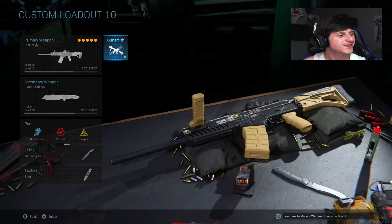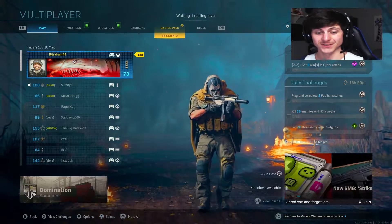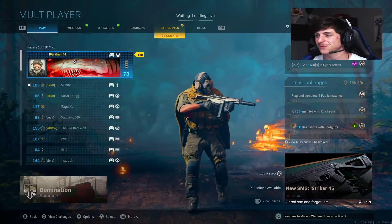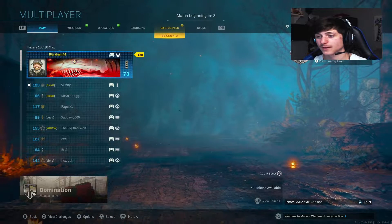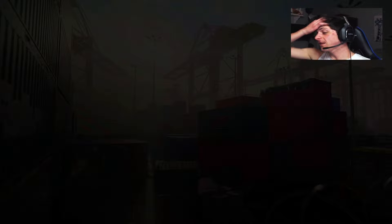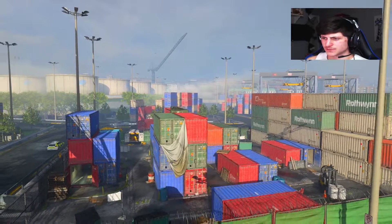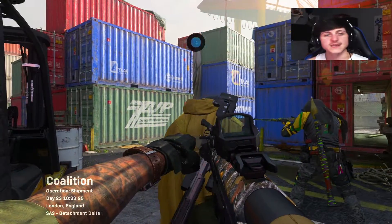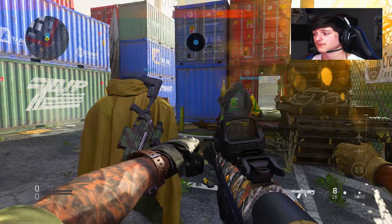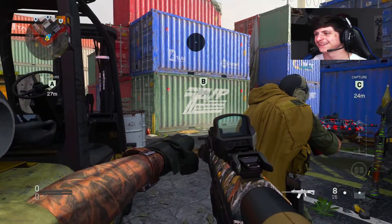I'm kind of pumped right now. We got Domination on Shipment, baby! Great map, perfect gun for the map - the Origin 12, Domination, Shipment. There's going to be some rage quitting, and it's probably going to be me because I'm not great at this, but maybe we'll come out on top. I haven't used this shotgun outside of infected or gunfight, so maybe this variant will actually perform. I know that most of the time when kids use this gun on this map I lose it - it triggers me. Maybe I can be the one doing the triggering today.